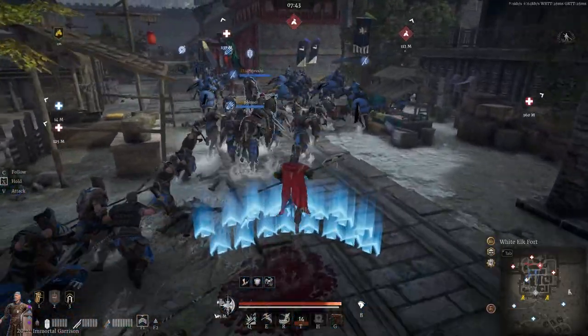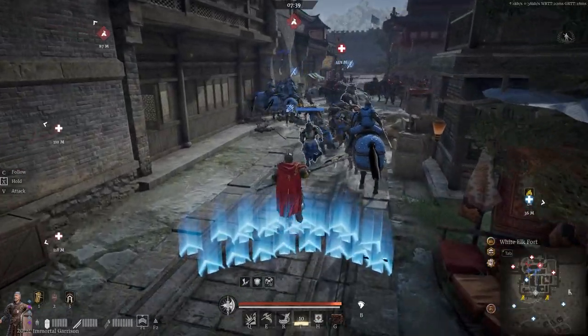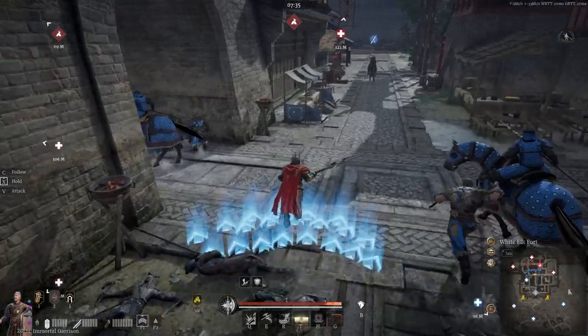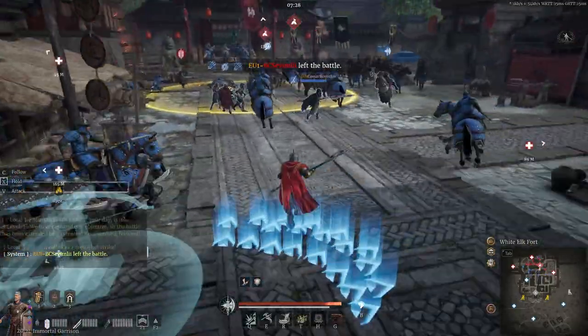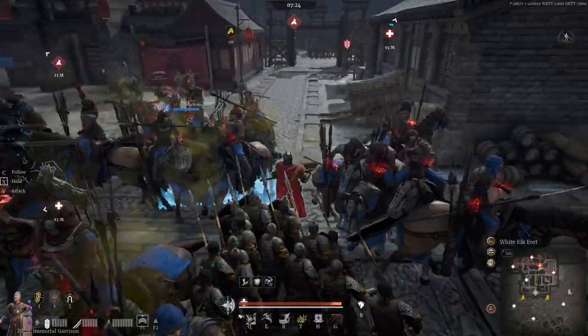Once we're all healed up, back on the attack — pretty much moving as a blob with the team, which is really what you want. That's a really important thing in Conqueror's Blade: if you can get momentum going, move all 15 people in one direction as a blob, you become really rather dominant and effective. And we all start to turn up on the end cap point at a pretty similar time.